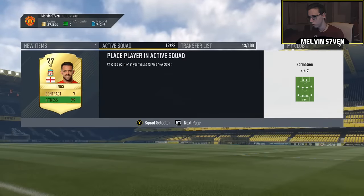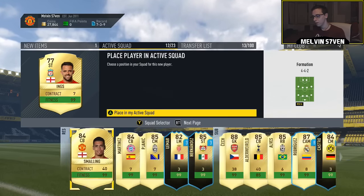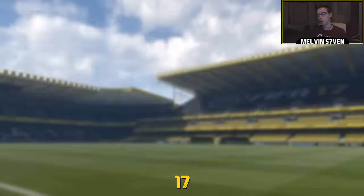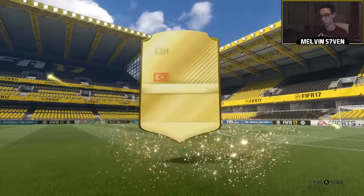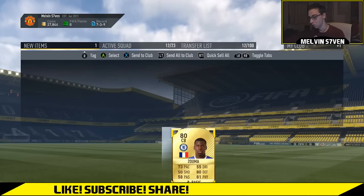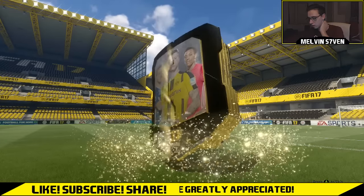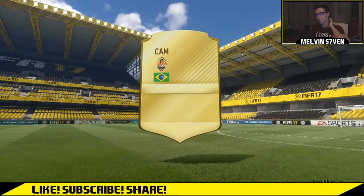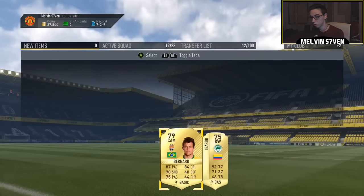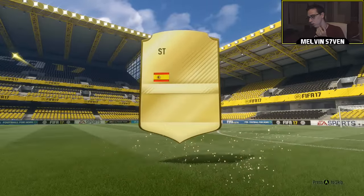Four into it. Now I'd be very surprised if I don't get an in-form or a walkout player in this. We get Koulibaly — I can't say his name. Zouma again, and I'm going to have to discard that one purely because I've already got an untradeable one in my club. That's a little bit disappointing. Then there's Bernard — he's one I get pretty regular, I've already used him in a squad builder challenge.